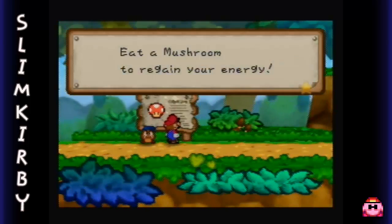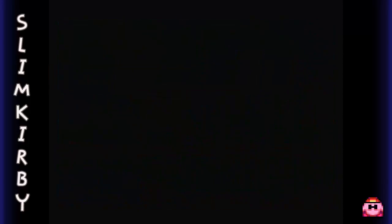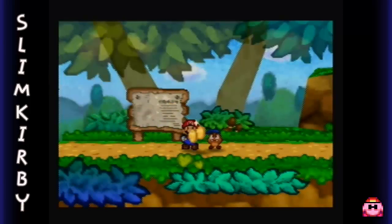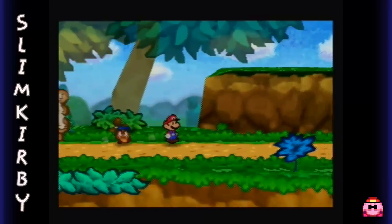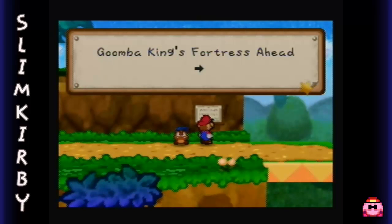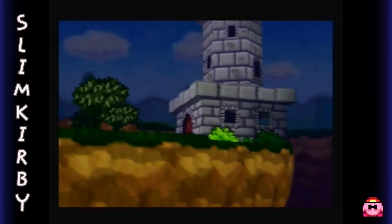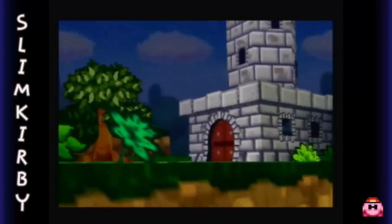And here we have a save point - very nice to run into one of those during our journey. Let's get another mushroom. It's a trap! No! Yeah, we lost one health, but that's okay. Goomba King's Fortress ahead - oh, it does look like a fortress. He was not joking.